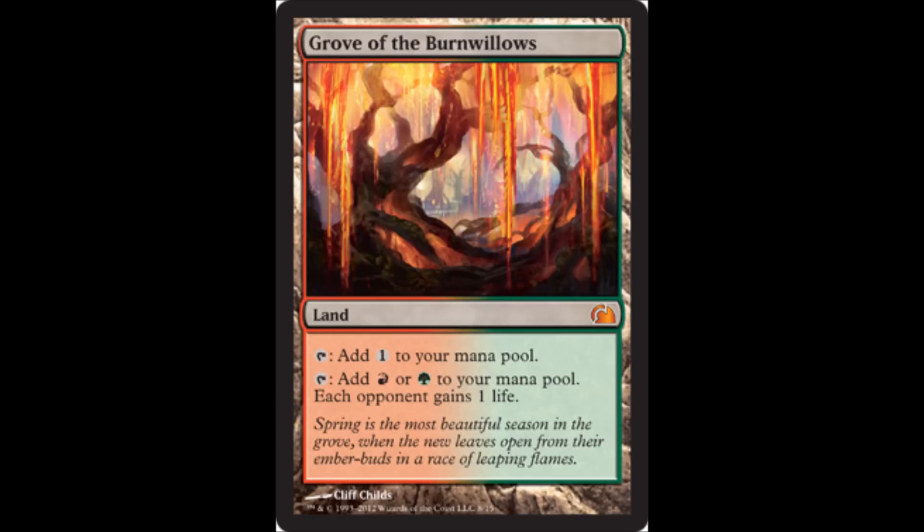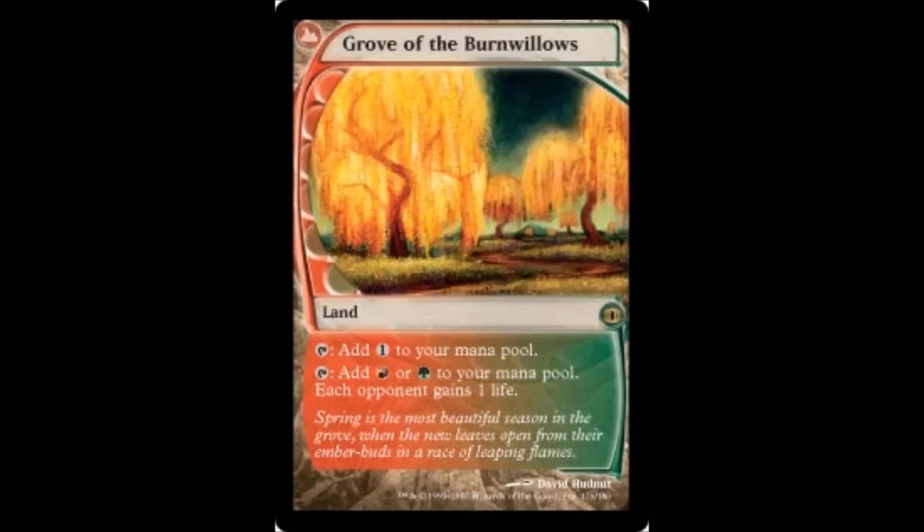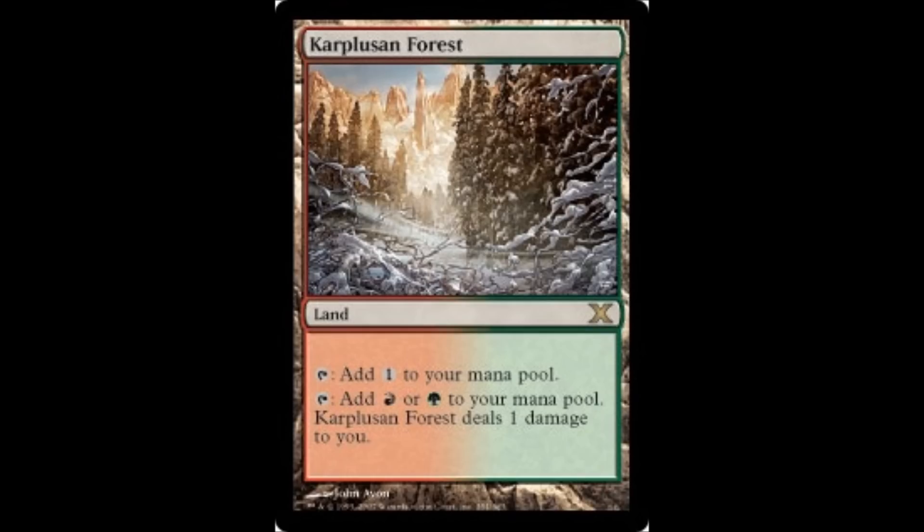Next is Grove of the Burnwillows. This one has new art. This is one of five cards from Future Sight where they could all tap for two colors, and they had some other mechanic as a teaser for land cycles they might do someday. This is kind of the opposite of the pain lands — instead of doing one damage to you for tapping for a color, your opponents gain one life.